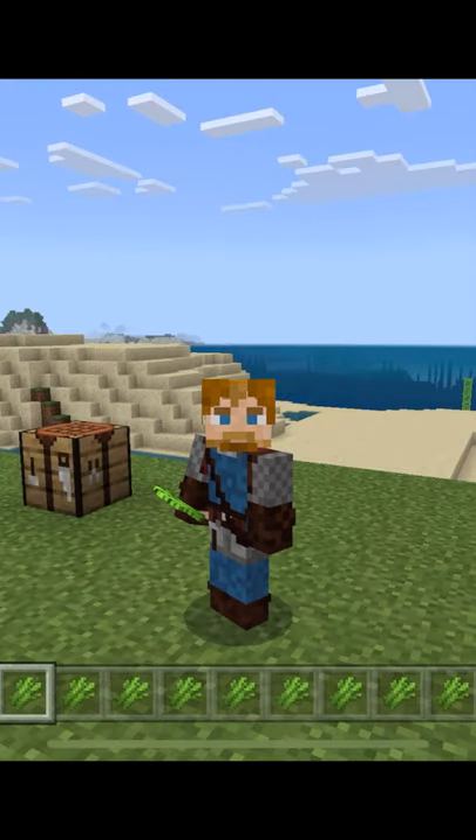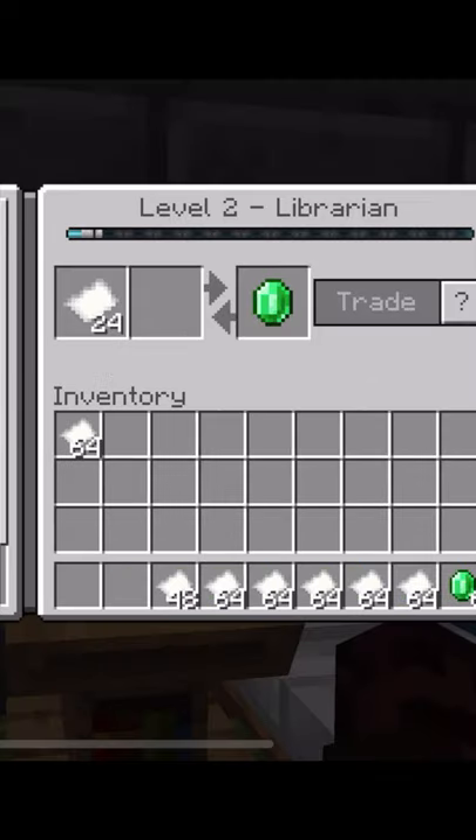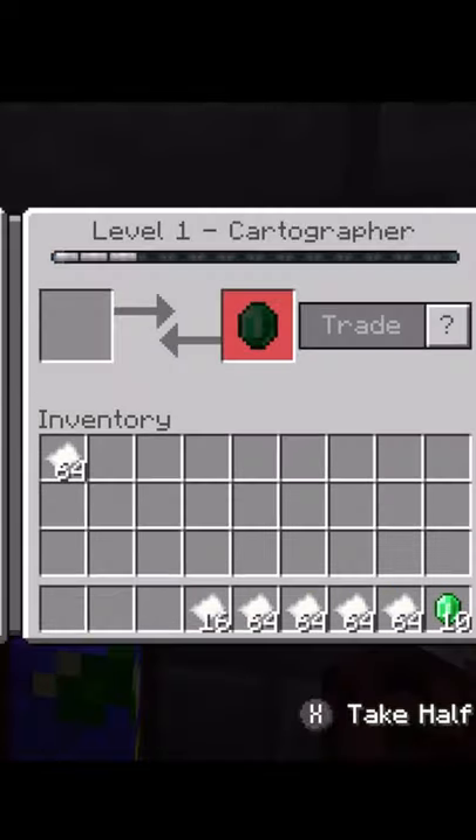Need sugar cane in Minecraft? Sugar cane is great for turning into paper, which you can use to trade with librarians and cartographers.